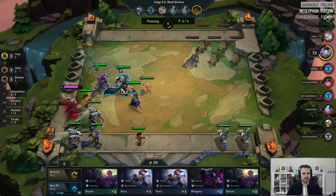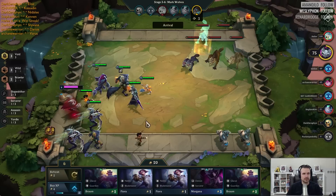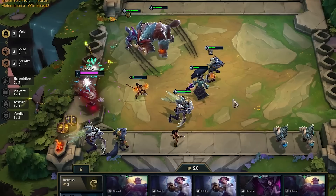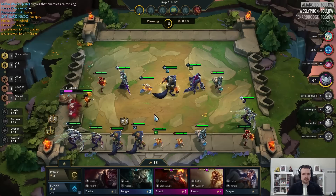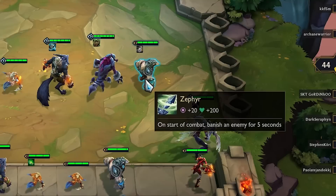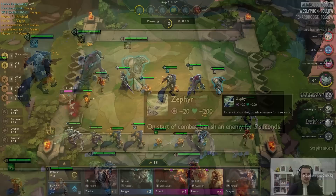Each round has a planning phase followed by a combat phase. Combat can occur against NPCs or against player opponents. Combat against NPCs comes at designated intervals throughout the game, and NPC units have a chance to drop a random tier 1 item when you defeat them. These items can be equipped to a champion and improve the champion in various ways. Champions can hold up to 3 items at a time, but items cannot be moved from one champion to another. If a player sells a champion, however, you will get the items back and can re-equip them. Combining two tier 1 items results in the creation of a brand new tier 2 item with new stats and abilities. Items cap at tier 2, and tier 2 items still only take up one item slot on a champion.